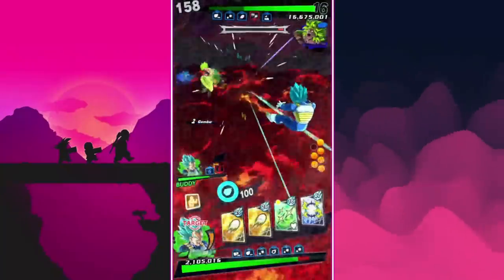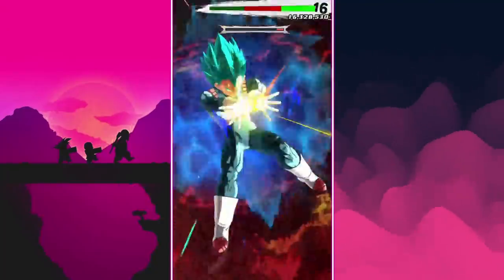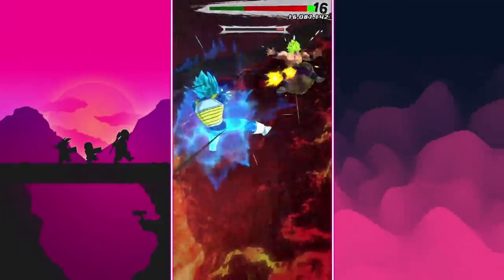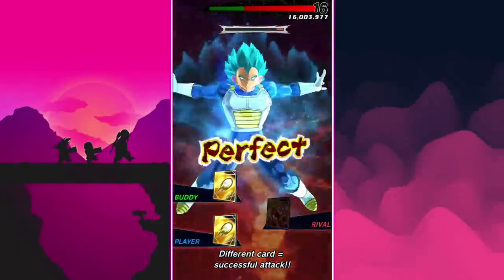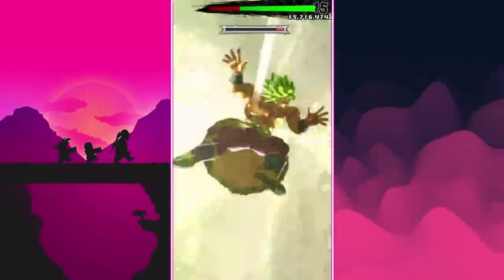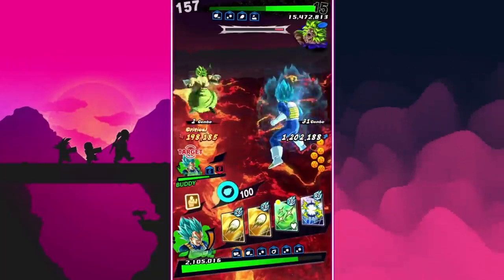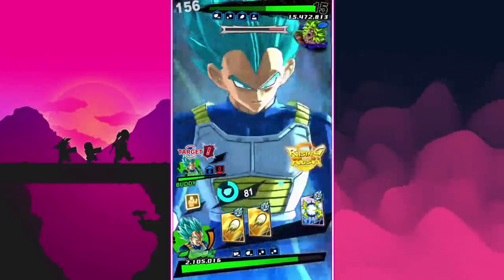Now Broly's targeting me. He's got Rising Rush — I sent my teammate in. Now we both have to get the Rising Rush at the same time. It's so clean! If we both get the same card it gets a profit — 2.2 million damage. That's insane.